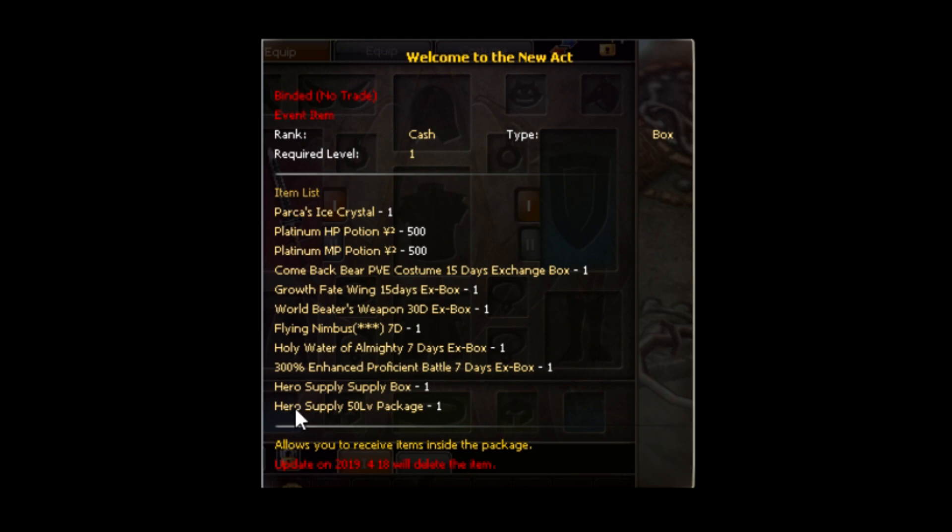I'll probably exchange at least one of my characters for the Welcome to the New Act Box just because I want to see what the other packs have — there's level 51, level 101, and level 151. I'd kind of like to see what's in all of them.